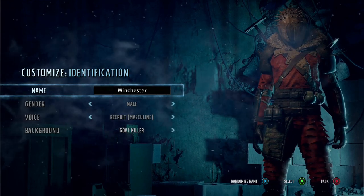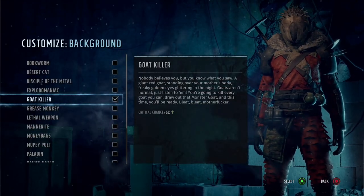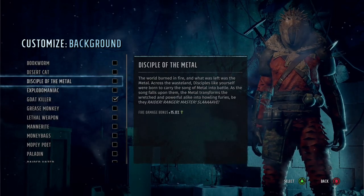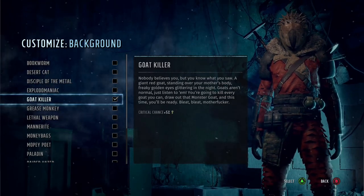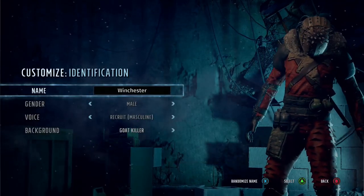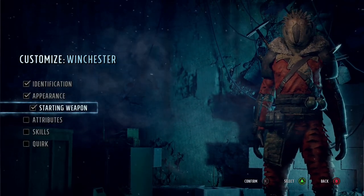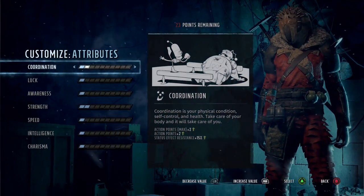Welcome to the Critically Coolest. Today we are in Wasteland 3, back in character customization, and we are looking at an optimal sniper build. For background, I have picked Goat Killer - Bookworm is also a viable choice, and there are other ones that work as well, but I like the extra crit. Appearance doesn't matter.